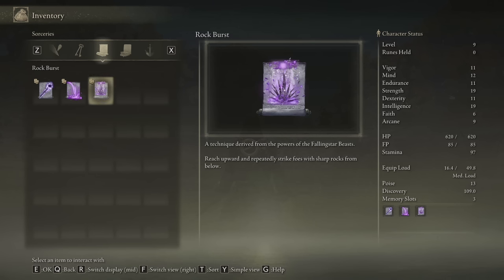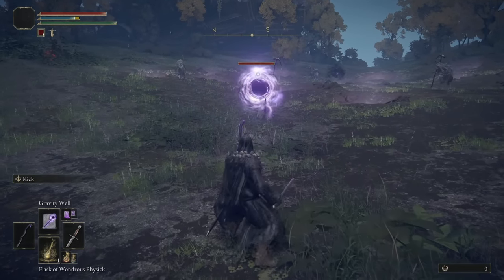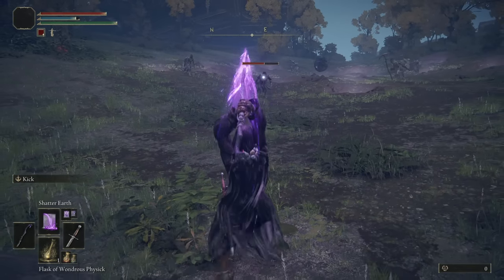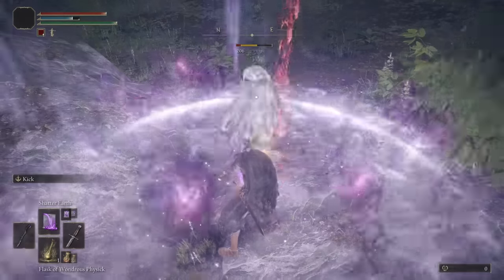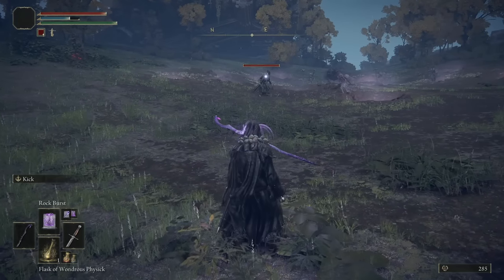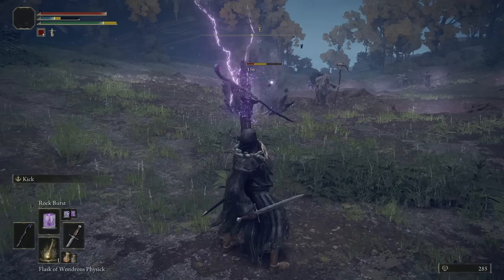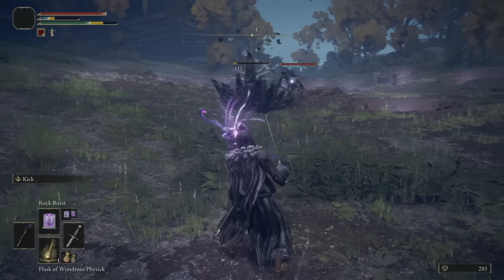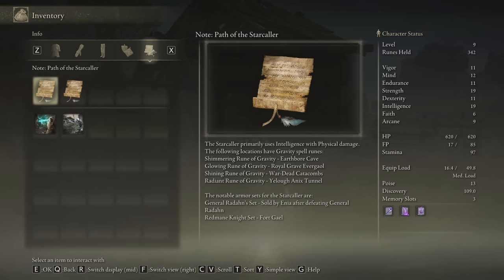Rock Burst I believe is the one that spikes from underneath — we'll find out real quick. Gravity Well sort of sucks them towards you; it's from the base game but they've revamped it to be a lot cooler. That guy was bonus runes. Rock Burst comes up underneath them — yeah, it has solid damage as well. Oh, you can spam it! I was unaware of that, that's sick.